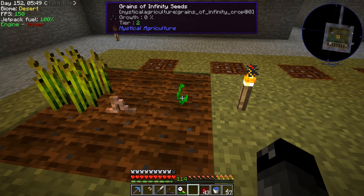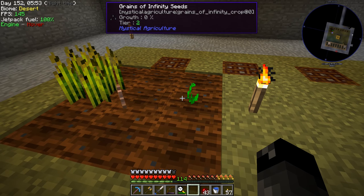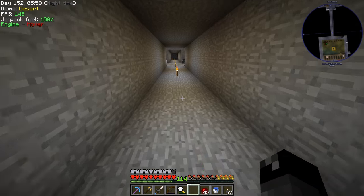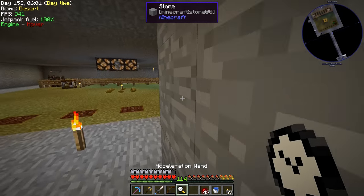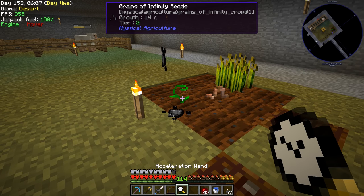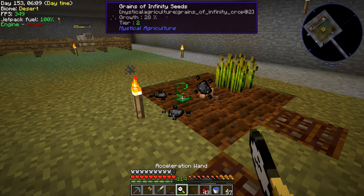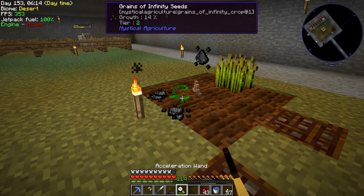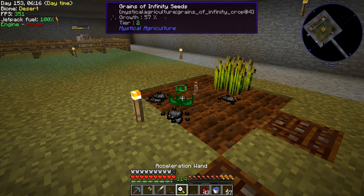We saw that this crop grows extremely slowly. Bone meal appears to work but doesn't actually make it grow — it just produces particle effects and gets wasted. In the comments people were saying the acceleration wand works on this, and it does seem to work directly on the crop itself.